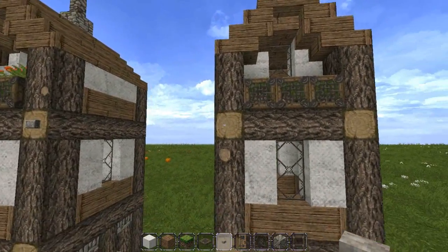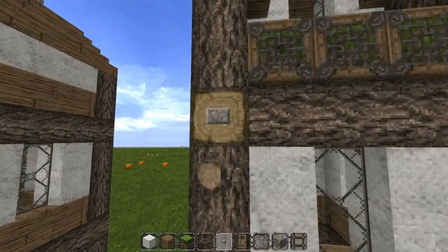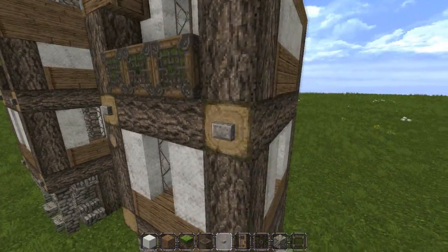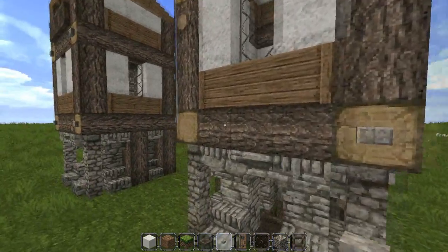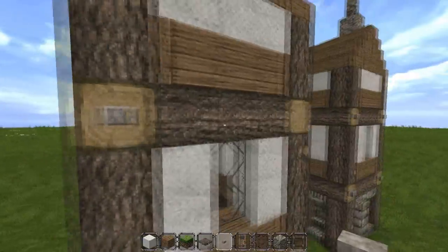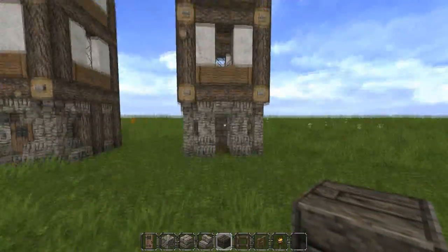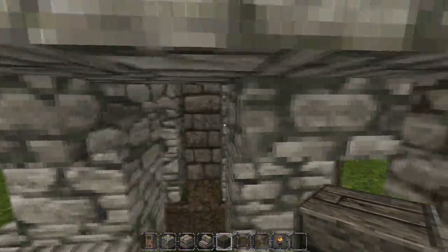Now for some extra detail — I know it goes slightly outside the five by five footprint but you don't have to do it, I just do it because it looks good. You're going to add some buttons on the outside.